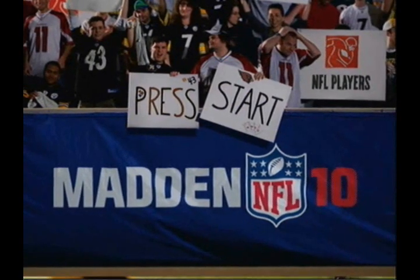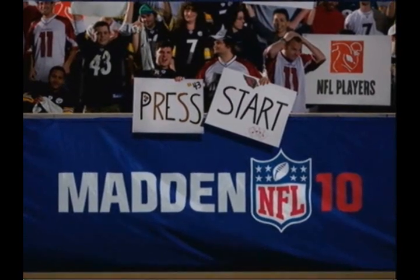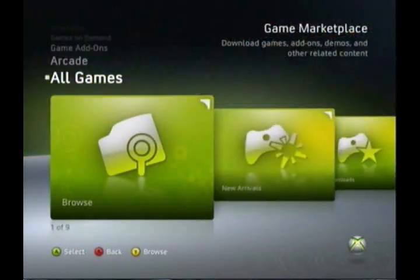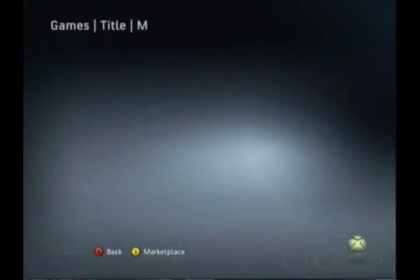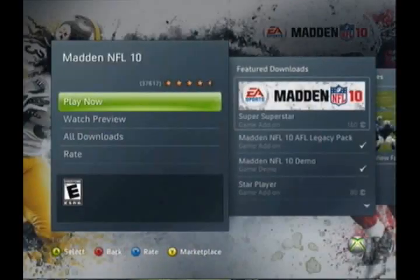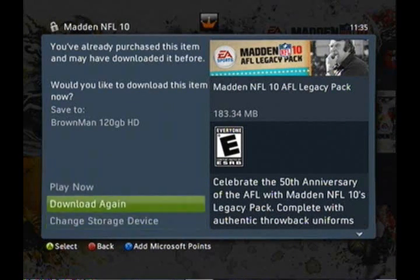What's up guys, Brown Man again. I'm gonna show you how to get the five new downloadable content achievements in Madden 2010 AFL Legacy Pack. My NXC wallpaper I downloaded from achievementhunter.com. Respawn Radio is my favorite gaming podcast at the moment — Knuckles, Dawson, 8-Bit Base, Lano — they do a great job, check it out on iTunes or the Zune Marketplace. Anyway, the AFL Legacy Pack is like 560 points, just download it and we'll be on our way.